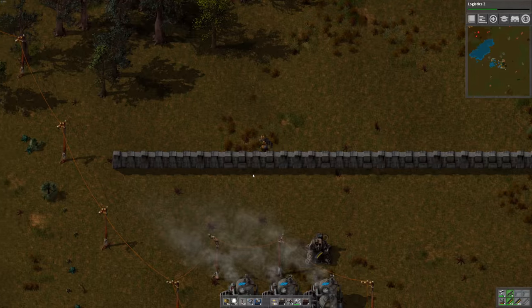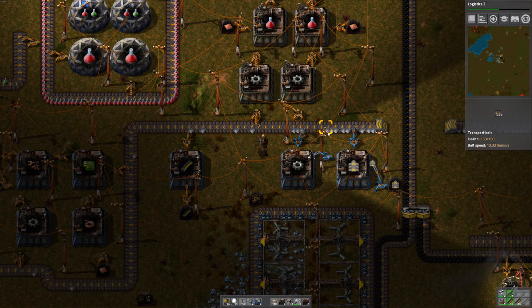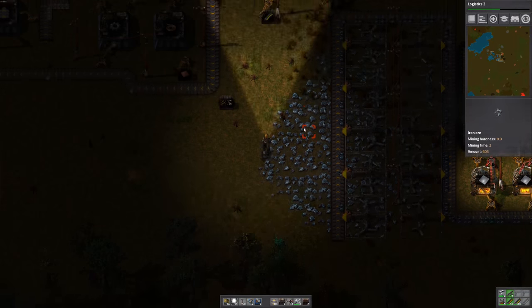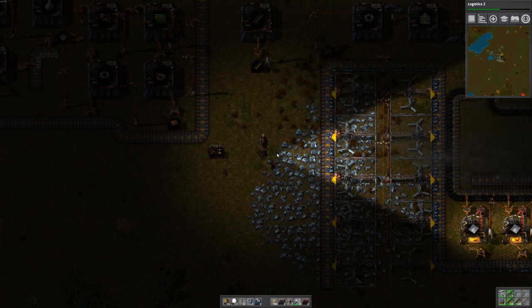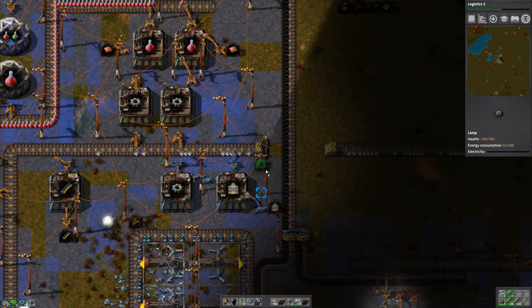I just realized we have no gate. We're actually using up these steel plates pretty fast. We actually need more ore already, so let's build a few more electric miners to dump on the belt. Let's illuminate this place — it's so dark.